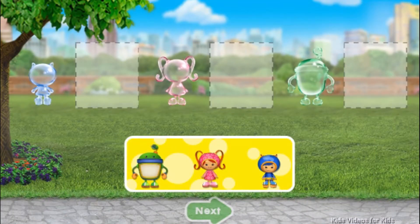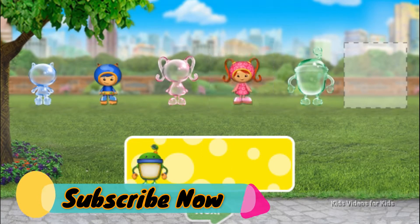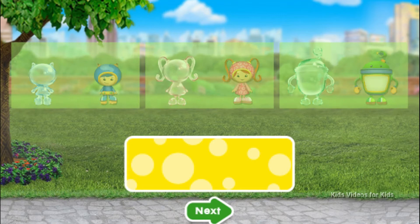All right, Umi friend. Drag the Umis next to their matching bubbles. When you're done, tap the green arrow. Awesome! You did it!